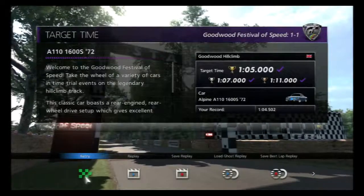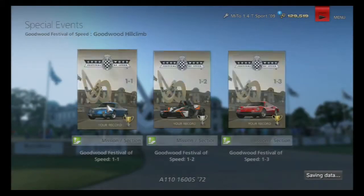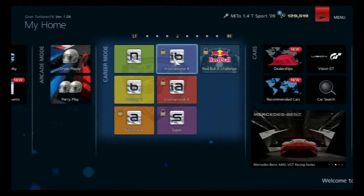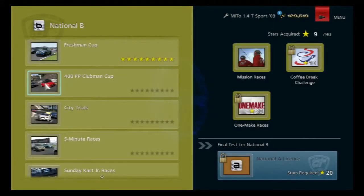I think that is a good stopping point for this video — I'll do the Expo to gold off camera, just so that I don't end up wasting another ten minutes of your time like the last video. Hopefully this one was more entertaining than the last video, although I'm sure it's entertaining watching me fail over and over again. Next week we're back to the National B class, and the next event is the 400pp Clubman Cup, which has races around Silverstone, Rome and Autumn Ring. That is in the next video — thanks for watching, and I'll see you next week.